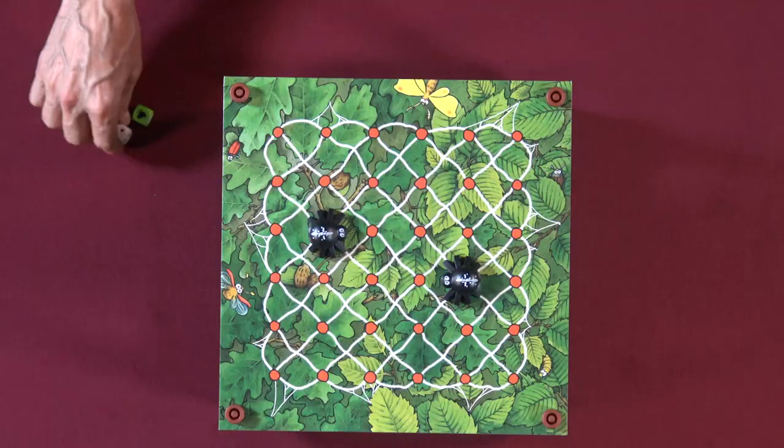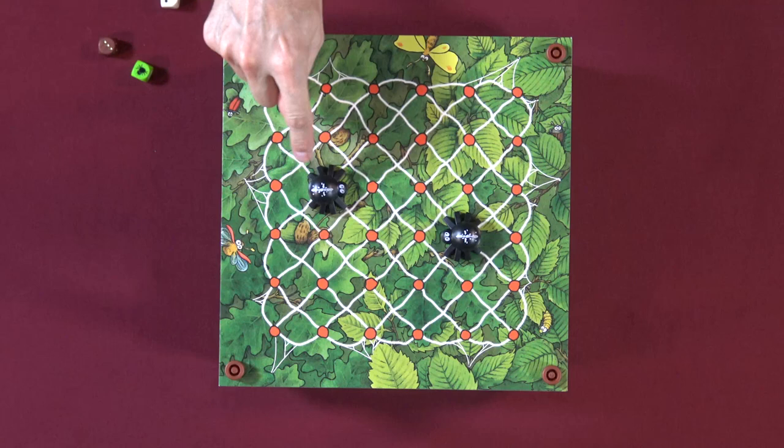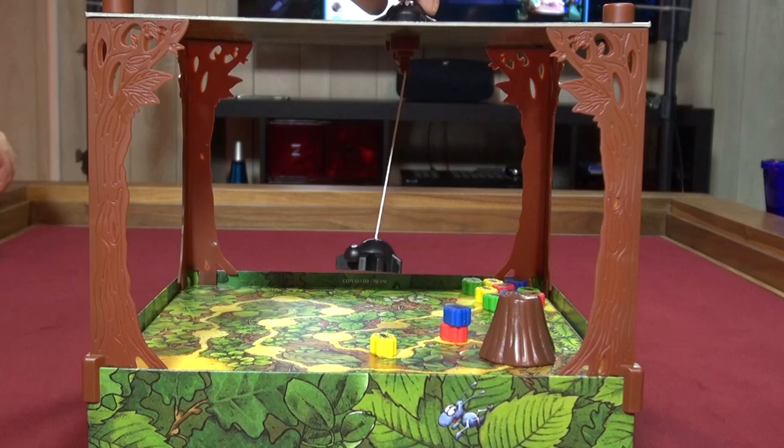The spider movement is a little different. The spiders — Parker, Peter, and Spinderella — are trying to capture the ants. You only pay attention to the spider die, which shows two or three, so there's not a lot of movement. Each movement point moves you to the next red dot, not the vertices of the spider web. So this would be one, and this would be two. You're trying to navigate to capture the ants.